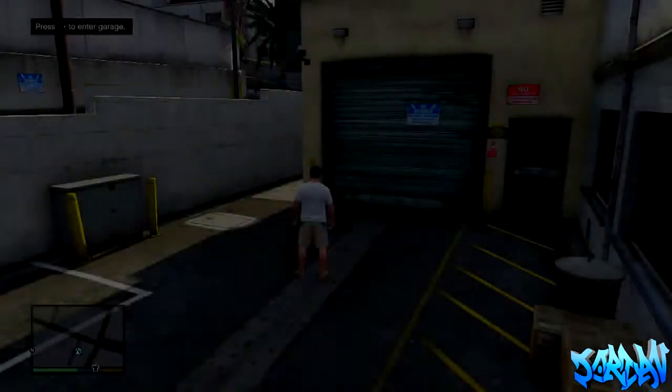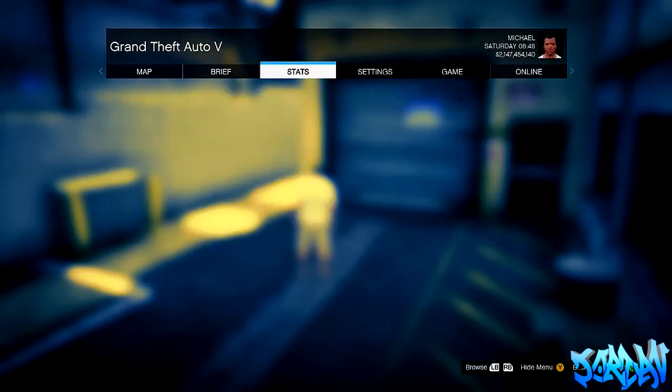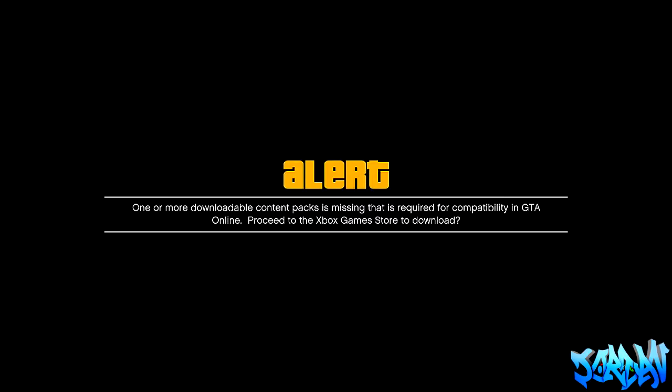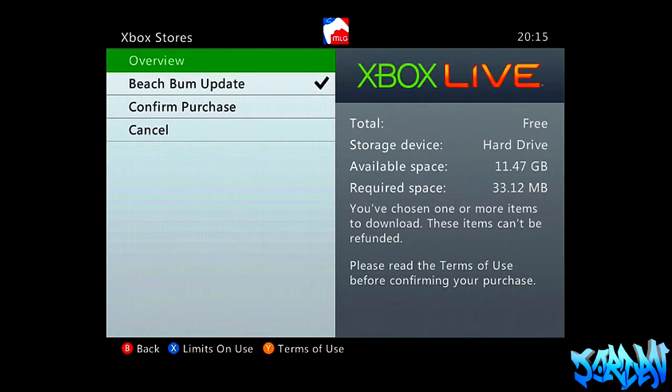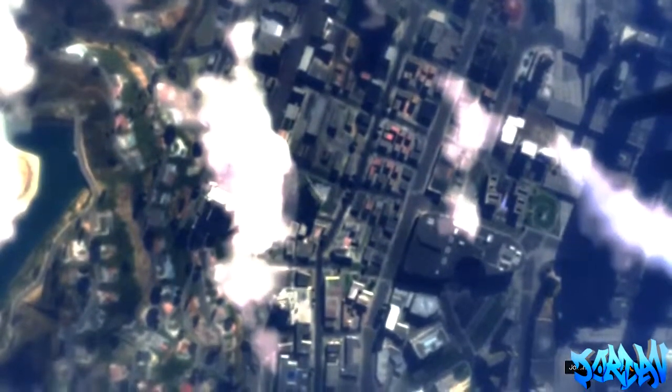So, once you've deleted the beach bum update, just hop back online, and when you get into single player, you just want to pause the game and go to invite only session. Go to online, press play GTA Online, and go to invite only session. Now when we do this, it's going to say 'one or more downloadable content packs is missing that is required for compatibility,' so you're going to press A and it's going to take you to the game store. From here, go to compatibility pack, select the beach bum update — the screen will fade and take you to the download. Download this and stay on the game store. Once this is downloaded, it will take about a minute, then back out of the game store and it will put you into a GTA 5 session.